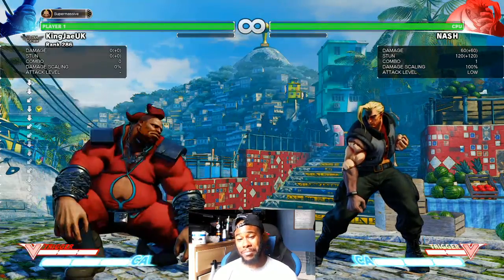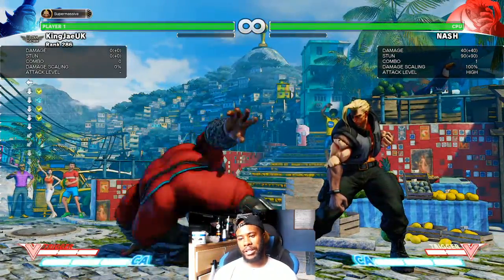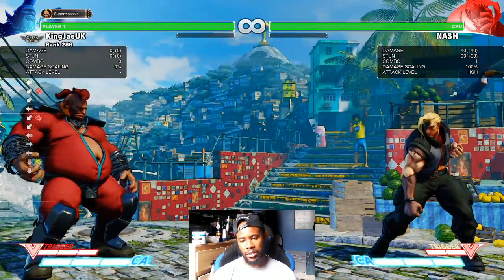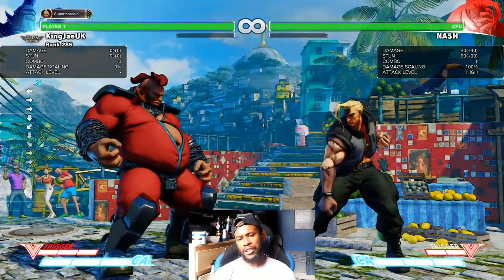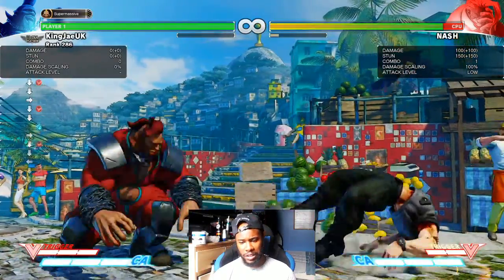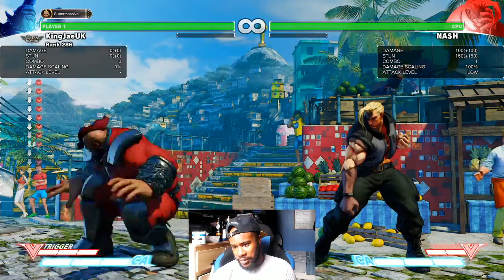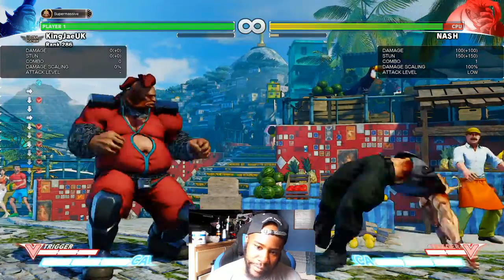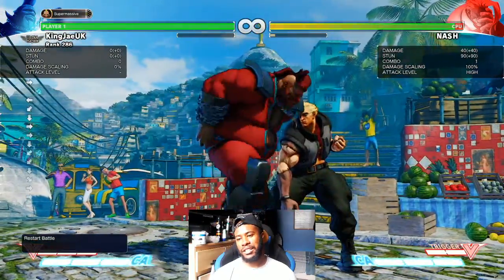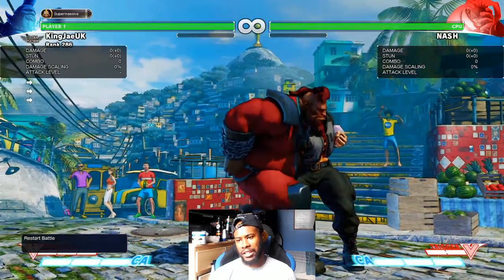Crouching light punch and crouching medium kick are really good for creating space. Crouching medium punch is your anti-air so if you see people jump - if they're like, I can't get in that way - then they're gonna jump so you do crouching medium punch. The other option is crouching hard punch but that one's a bit harder. Also if you're playing defensive Birdie and they throw a jab, you could do sweep - sweep is really good. And crouching jab into headbutt works too.